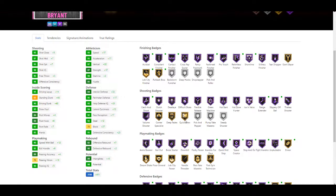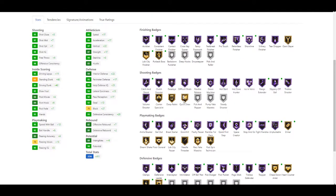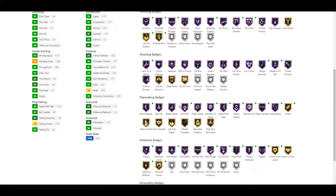I prefer gold quick draw on Kobe Bryant - and all of quick draw to be honest with you guys. He gets Hall of Fame catch and shoot, Hall of Fame range extender, Hall of Fame tireless shooter added in the shooting badges. Playmaking wise, he gets ankle breaker, downhill, handles for days Hall of Fame, first step, space creator, stop and go, unpluckable, and gold dimer. Defensively he gets off-ball pest, rebound chaser, and Hall of Fame reflexes, clamps, and pass dodger added.